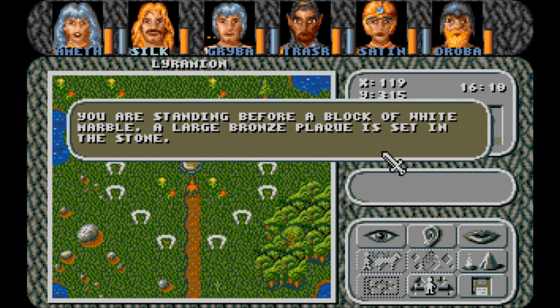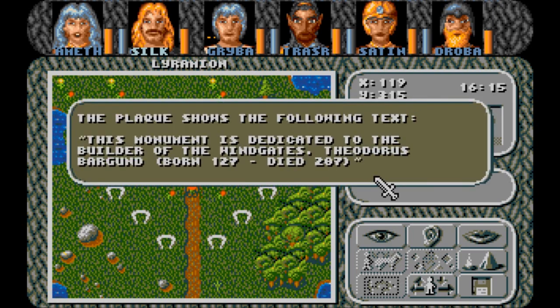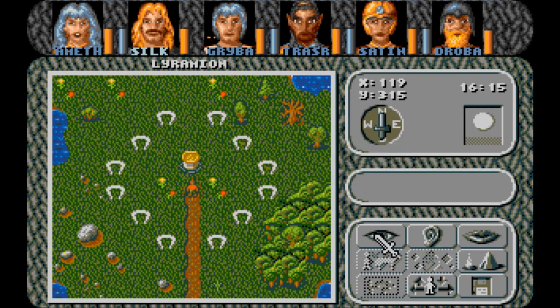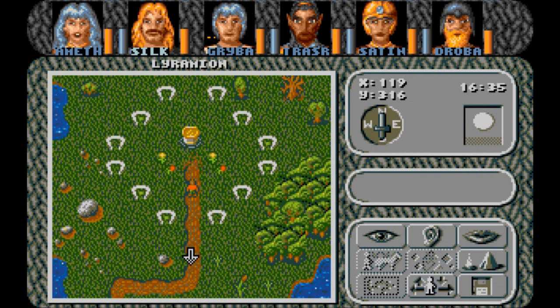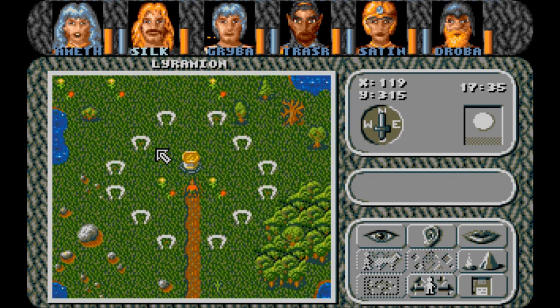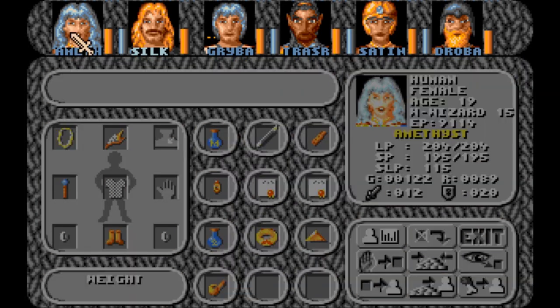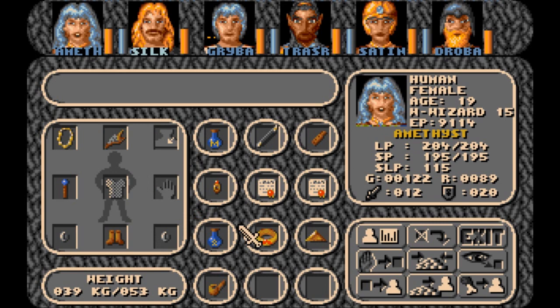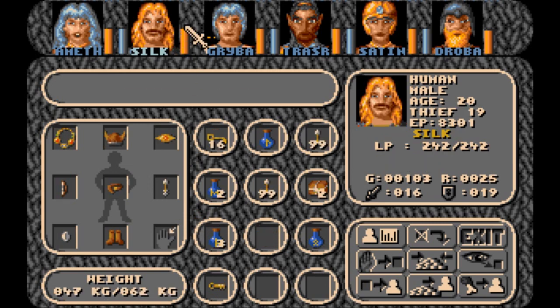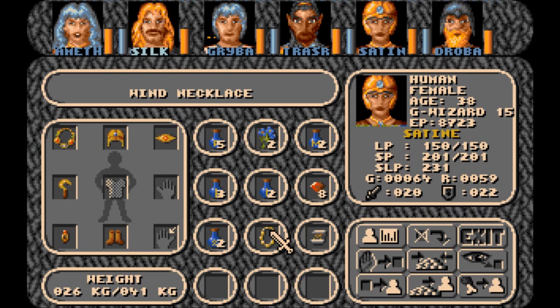You are standing before a block of white marble. A large bronze plaque is set in the stone. The plaque shows the following text: 'This monument is dedicated to the builder of the wind gates, Theodorus Bargand. Born 127, died 207.' Is it enough that I have it in my person, or do we need to place that there? How would I place that there? It's not the collar - it's the wind necklace. Can that be used?